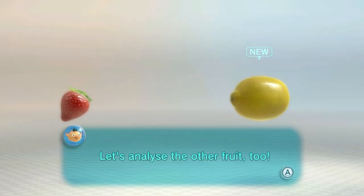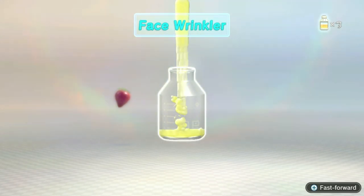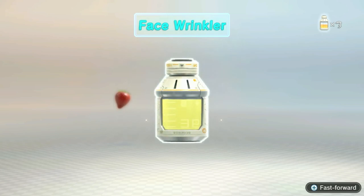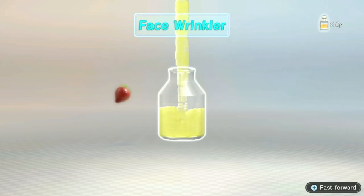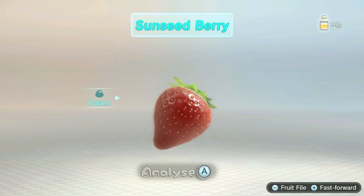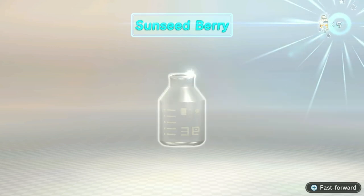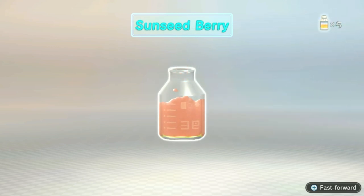Let's analyse the other fruit too. The lemon is called a Face Wrinkler and it can provide us with one and a half days' provisions of edible juice. The Sunseed Berry provides us with one whole juice canister of provisions. We've reached five days' worth of edible provisions.